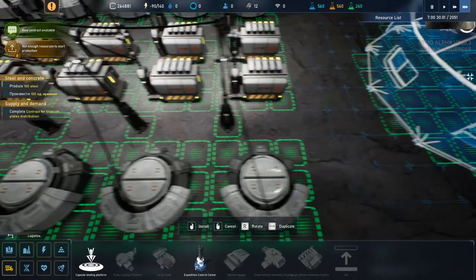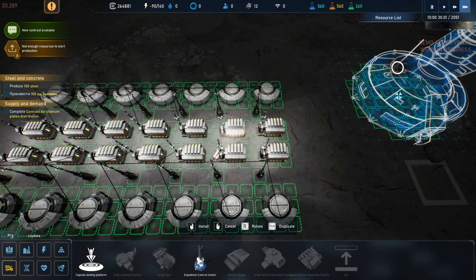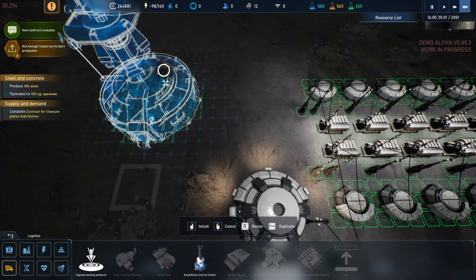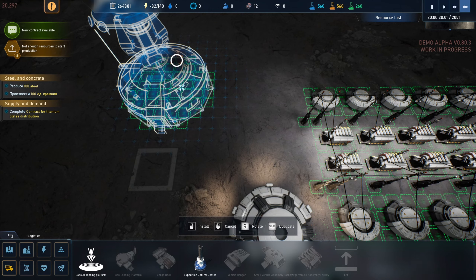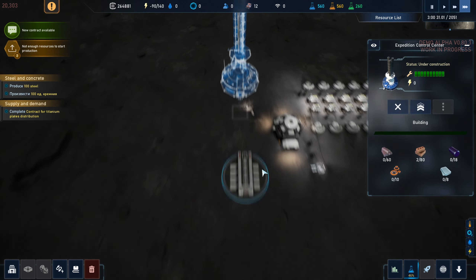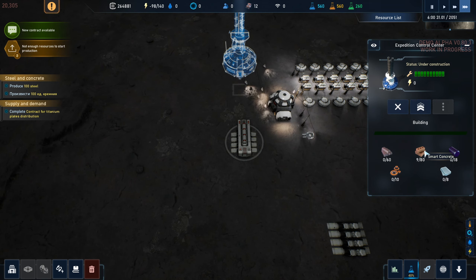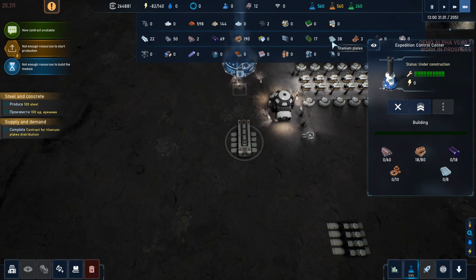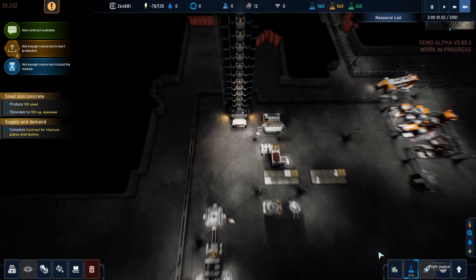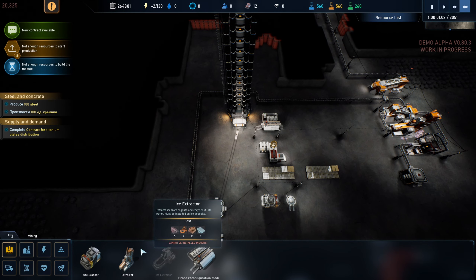Do we have extra electric connections? These power poles are pretty much tapped out as we extend the array. Let's put this over here - boom, get that built. What does it take? 10 components. We don't have titanium plates yet - let's check inventory. They gave us 38 to start, so that'll do. But components - we only have three. We may not be able to build this.